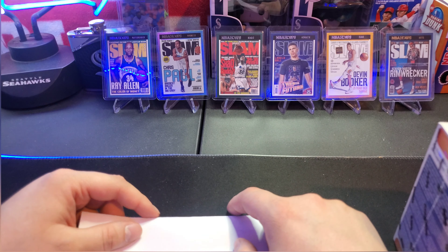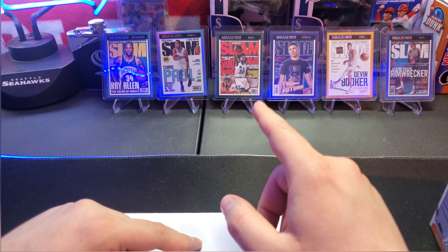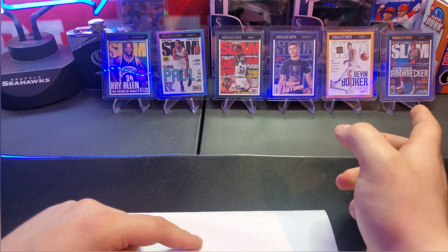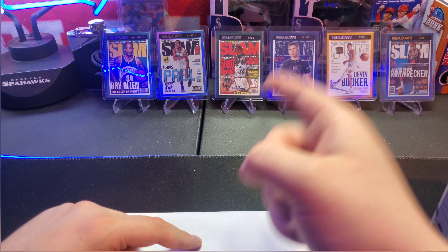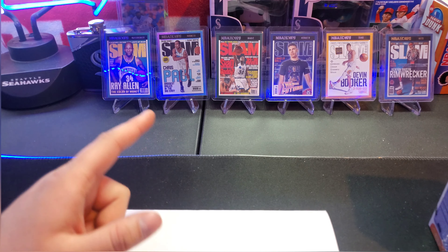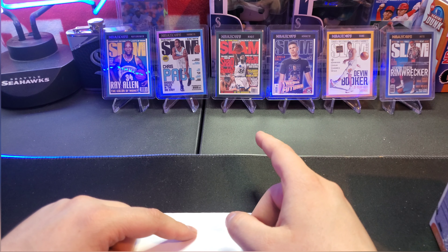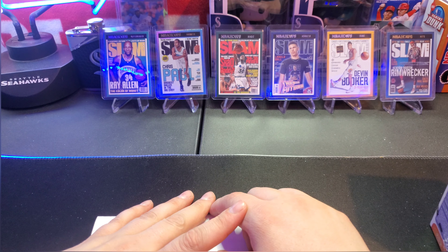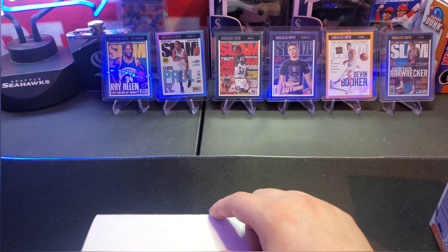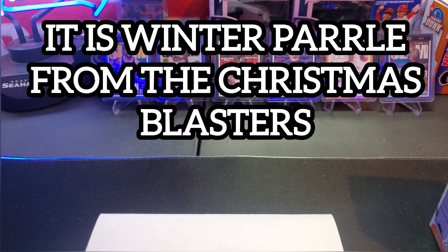We already have six of them, so 14 left to collect. We've got the Ray Allen, Chris Paul, Shaq, LaMelo, Devin Booker, and the Kenyon Martin — I have two of the Kenyon Martins: the holo version and the regular. I might have two Chris Pauls too — I believe I have the holo one and the base one. With the slams there's the base, the holo which is the silver one, and there's a green cracked ice one from the Fanatics mega boxes.